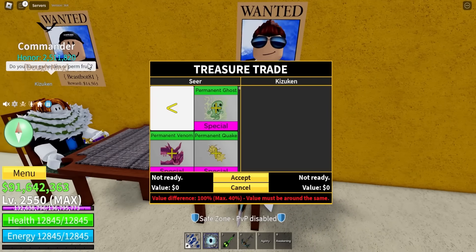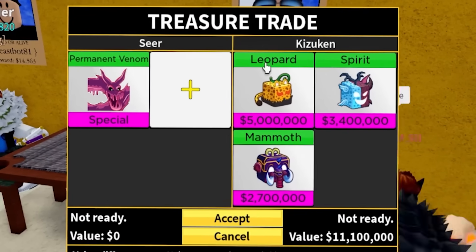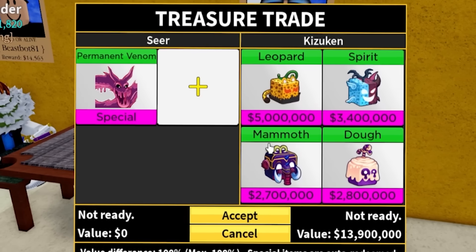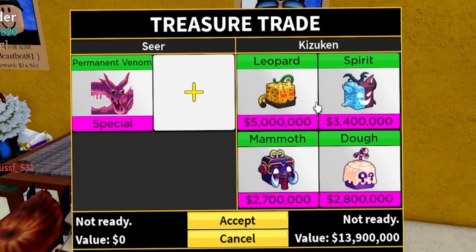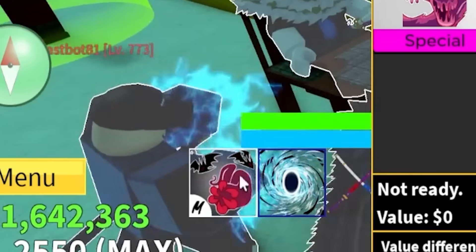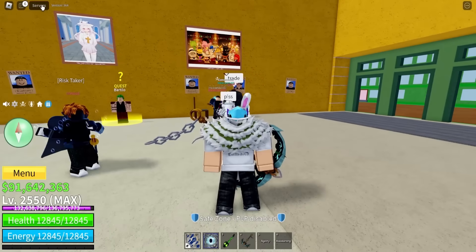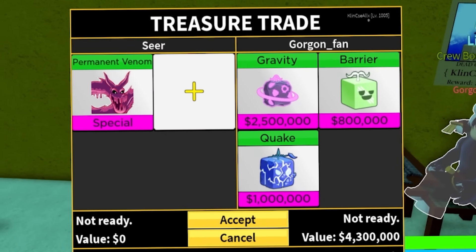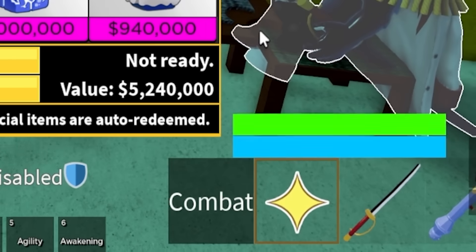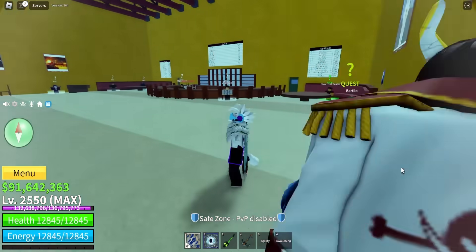Maybe this person - let's see. Do we have game pass or perm fruits? We got leopard, spirits, mammoth, and dough. Today we're getting some juicy fruits, but we're still looking for that one person with four leopards. This is definitely another person - he says please, and he also has sanguinar, which is kind of impressive. But we cannot accept this trade because we're looking for four leopards. Look what I found - someone with gravity and stuff, but he never got a fighting style. He's in the second sea without a fighting style with light fruit. That's actually kind of crazy.